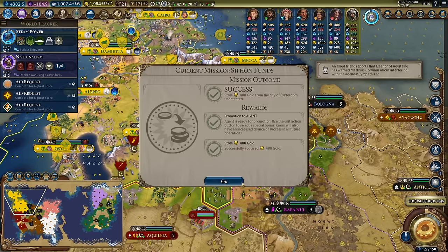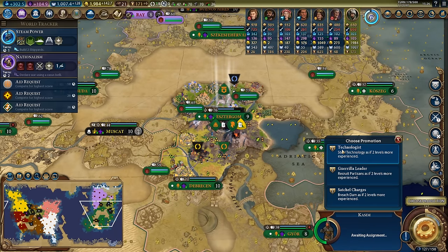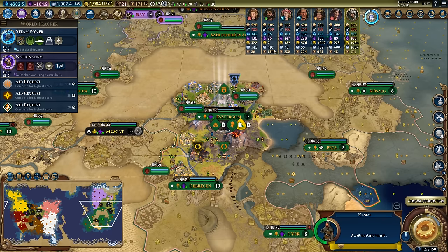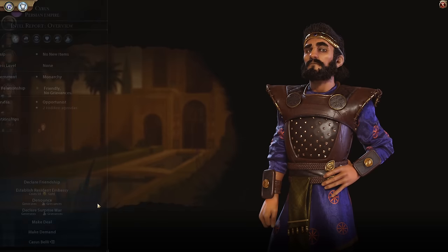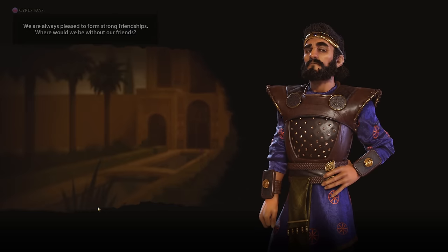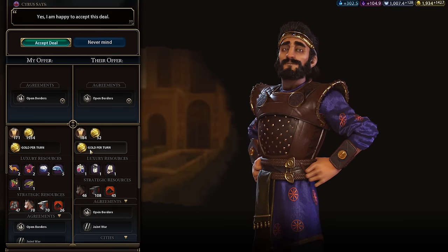Successfully stole 488 gold from Hungary, so now I can promote this spy. Technologist is pretty good, guerrilla leader is very weak, and satchel charges is pretty good - but I'm going to take technologist in case I want to steal a bit of science from Hungary since he's currently still ahead of me in science. I'm going to go ahead and renew my friendship with Persia and send him an embassy for only 50 gold - also making sure I get open borders with him since he'll pay me a little bit of gold as well.